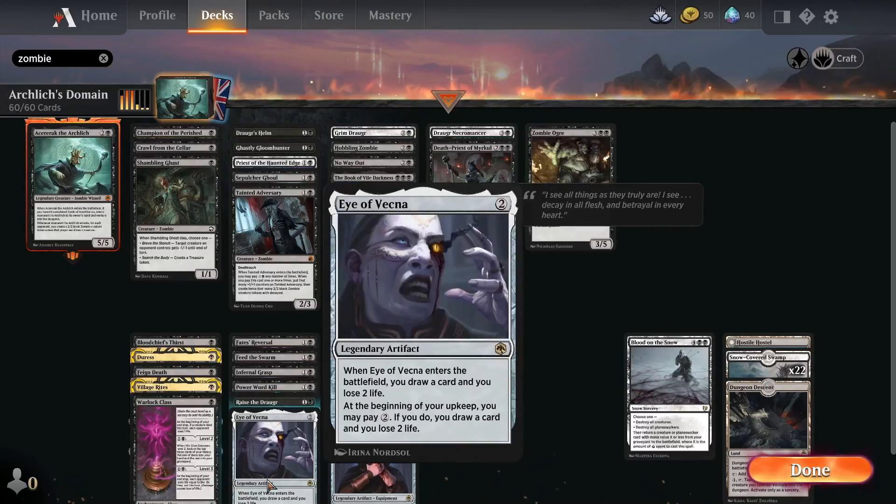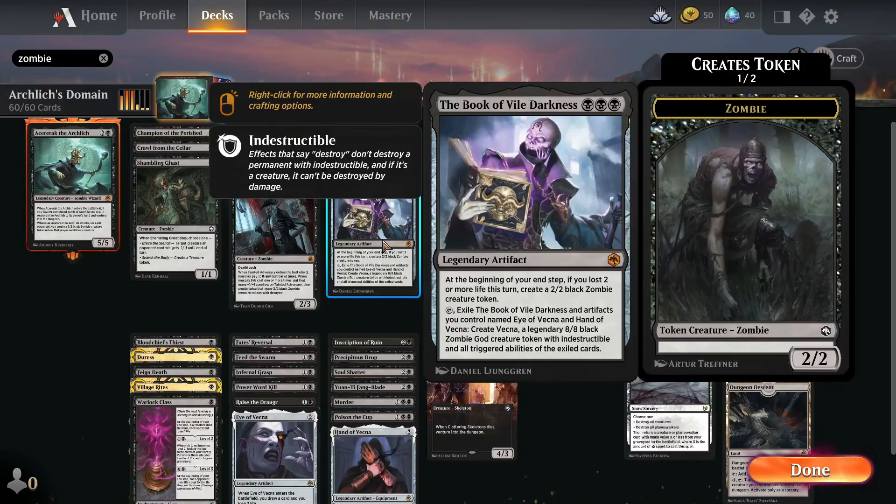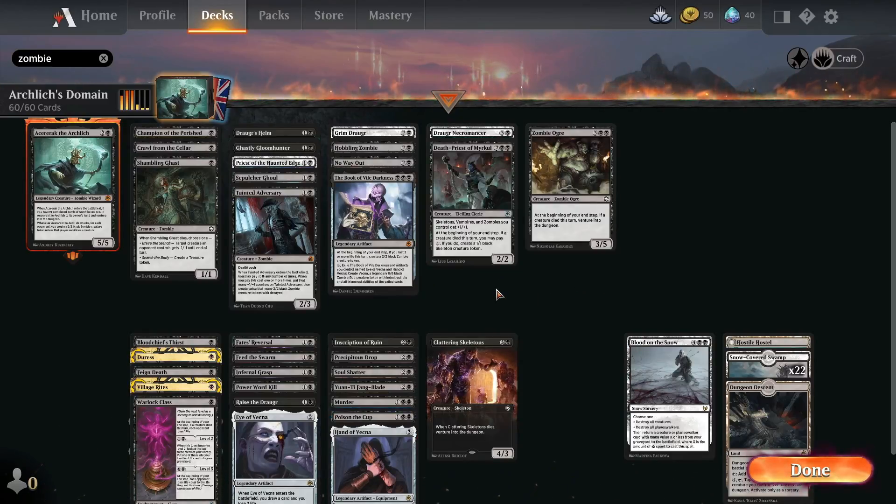So if I lose life, I get to create a zombie token. If Vecna enters the battlefield, I draw a card and lose two life. And if I pay two, I can draw a card and lose two life, and if I lose two life I can summon a zombie creature token. At the beginning of combat on my turn, an equipped creature or creature I control named Vecna gets plus X plus X, where X is the number of cards in my hand. So I can apply that to Vecna as well using the Hand - basically it can be incredibly powerful.